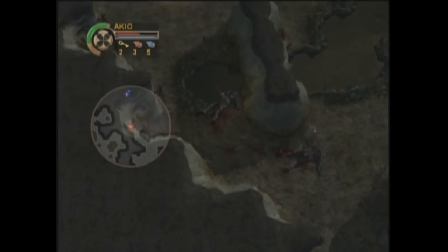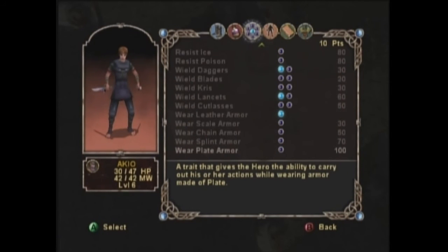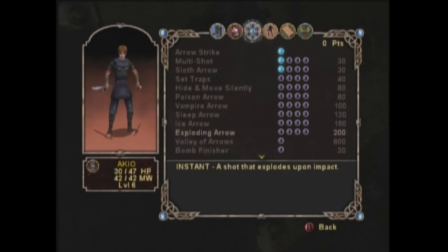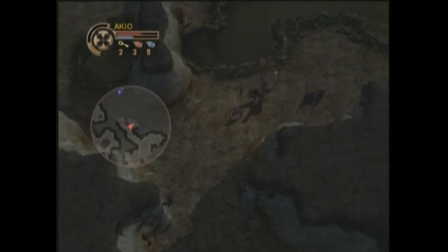There we go — leveled up. Let me kill this guy here. It says you get some hit points and then I can improve a move skill. Just for the sake of this I'll do multi-shot. As you level up you get more skill points, and now that I have it I can fire two arrows at once.